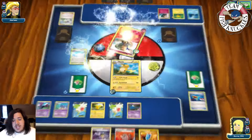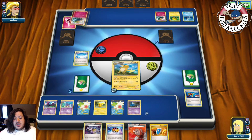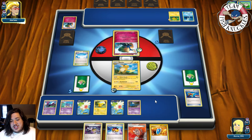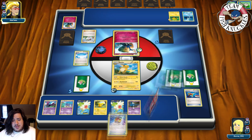120 damage — hit the exact number. If he had 130 we could have used Golbat for the extra 20. There's a Love Ball for another Golbat next turn. If he evolves, I might go for Shuppet to shut down Exp Share. Opponent goes into another Jirachi — as soon as he pulls up Jirachi and drops another one, we can Lysandre and bring it up to knock out immediately. He could play Fairy Garden for free retreat.